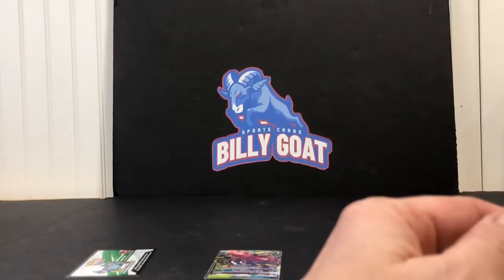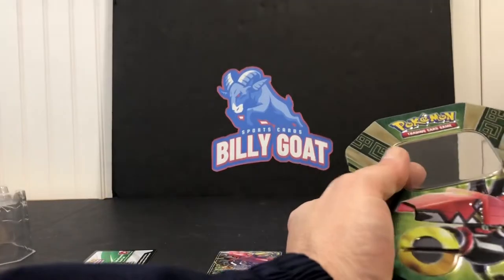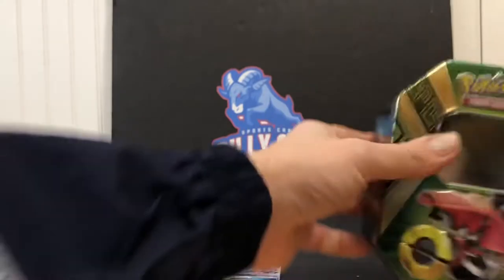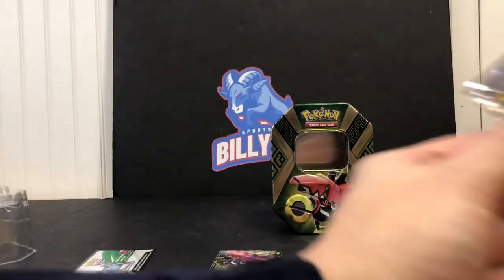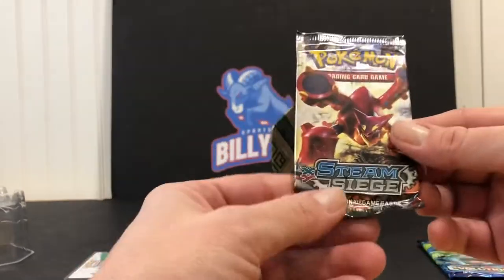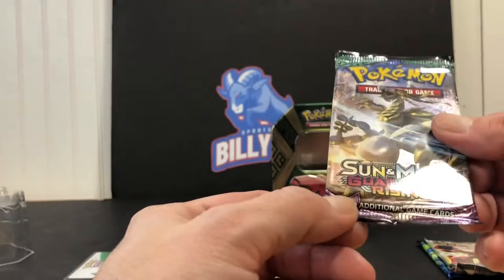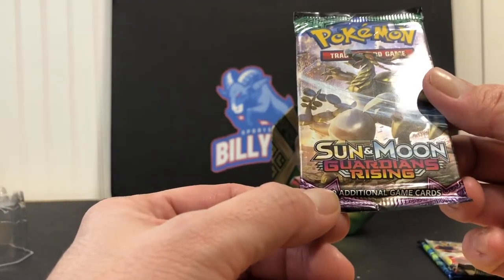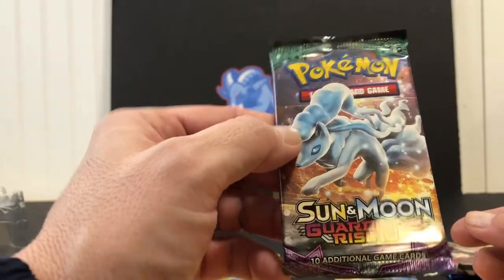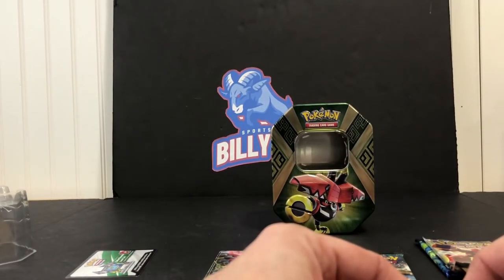Acacia got out the plastic insert. We're gonna save the can. There's actually four packs — four different ones. Let's show them first. We have Evolutions, and then here is Steam Siege, and oh, Sun and Moon Guardians Rising, and then another Sun and Moon Guardians Rising with a different one on the front. Which one do you want to open first? I want to open this one with the unicorn-looking horse on it.